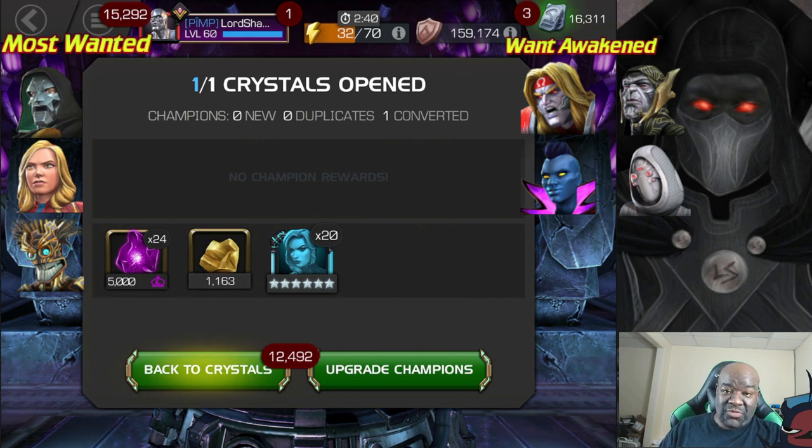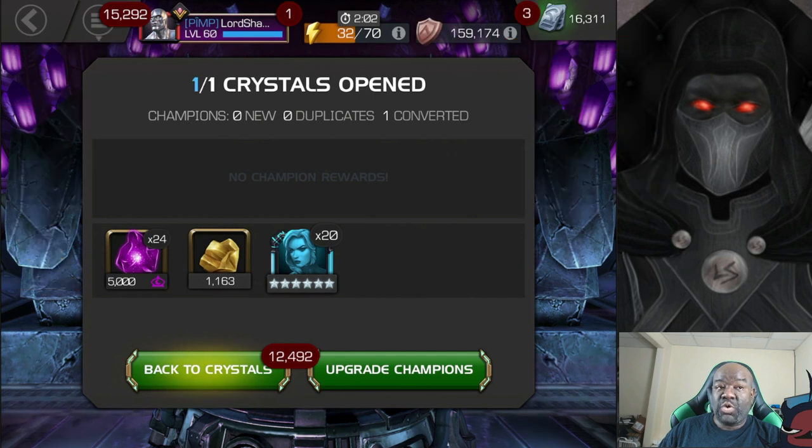So her awakened ability is not completely useless, but I don't really see myself using it and it wouldn't be one I desired. In any case, no new six-star champion — we got a dupe, but it is a first-time awakening. I don't know what her prestige is, so perhaps she might be an option for prestige. Since she's a mystic I'm probably not going to take her up unless she has a higher prestige than Sorcerer Supreme. I'd really like to get Sorcerer Supreme duped because she's a good prestige option.